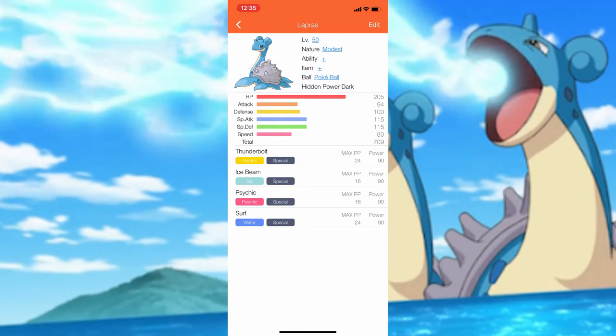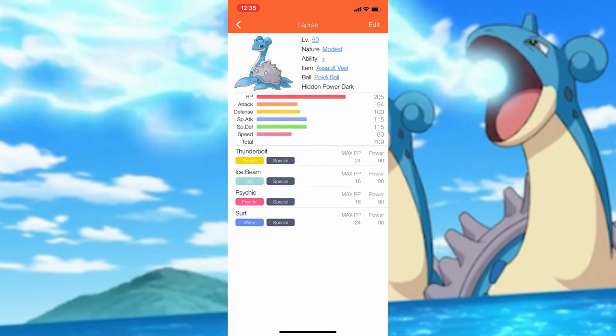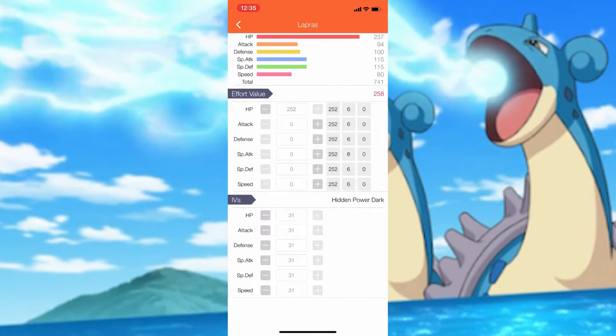The moves I will be implementing on Lapras are Thunderbolt, Surf, Dazzling Gleam, and Ice Beam. Because Lapras has a pretty good HP stat and a good Special Defense stat, I'm going to give Lapras an Assault Vest and give Lapras 252 HP EVs to maximize bulk, and 252 Special Attack EVs to maximize special attack output. You really only need 4 EVs for the final stat, but I'd like to give my Pokemon the full 510 EVs it can earn.